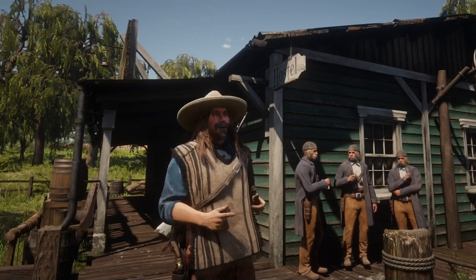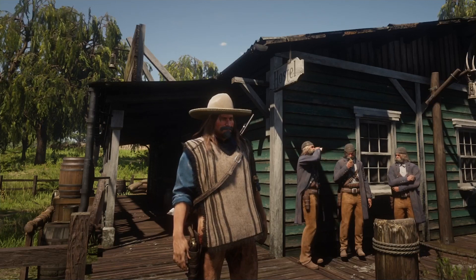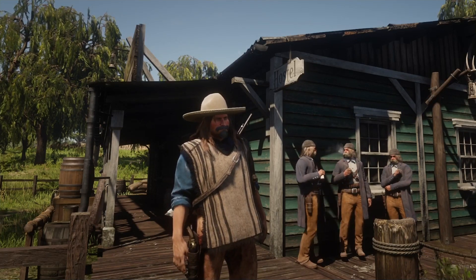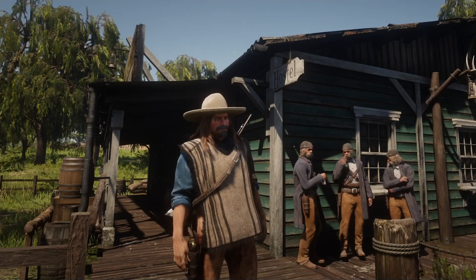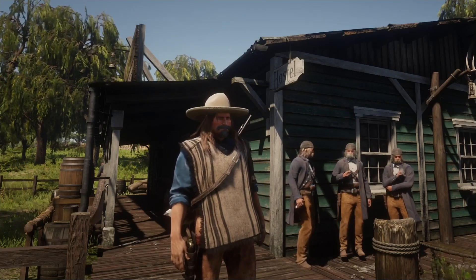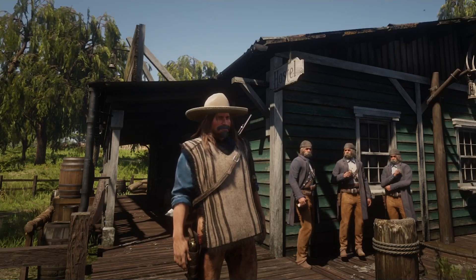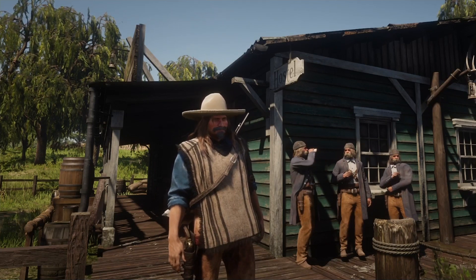Howdy folks and welcome back to the channel. Today we're going to create some De Lobo outfits. The De Lobo gang consists mostly of Mexican outlaws, exiles, and opportunists. You can meet the De Lobo gang down in New Austin, but their headquarters is in Thieves Landing. So in today's video we're going to create some Mexican style De Lobo outfits here in Red Dead Online — let's do this.